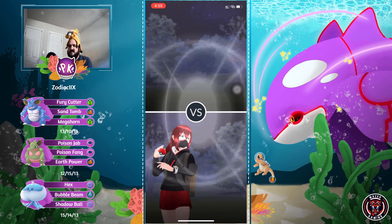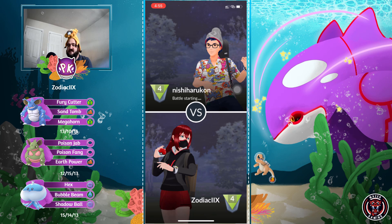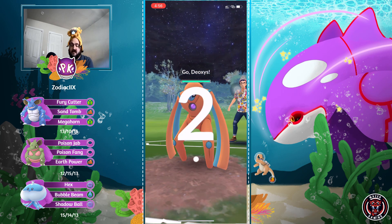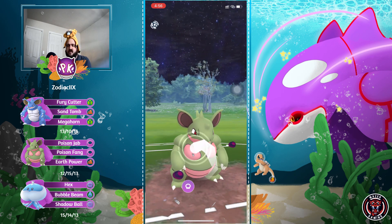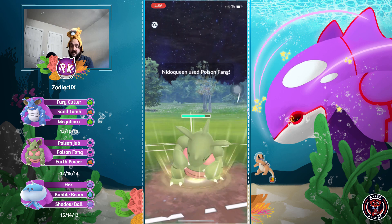Hey everyone, we have another showcase in the Great League today, taking a look at both Needle King and Needle Queen. Needle Queen got a really amazing buff last season, and Needle King got one this season - it now has access to Sand Tomb, which is a good bait move. Needle King can definitely use Megahorn, which does more damage, and it also has Earth Power as an option.